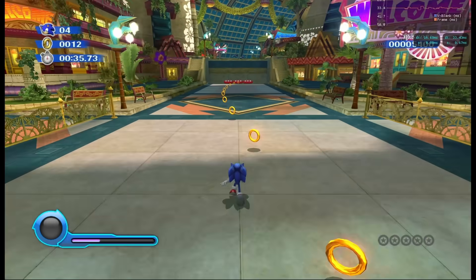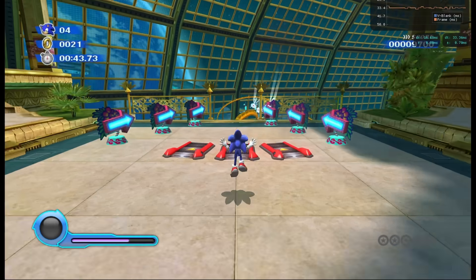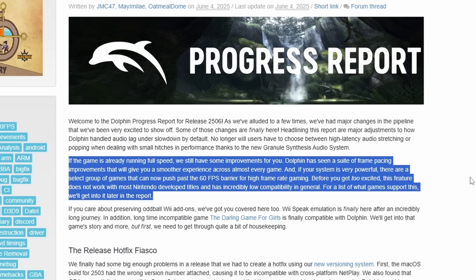Apparently anisotropic filtering was something that was not actually yet working in Dolphin, at least according to their notes. I'm going to go over each of these use cases specifically and talk about how each is going to improve things and why it is a huge deal for Dolphin. They do an entire progress report on 2506, so I'll leave a link in the description below. This is a very fundamental improvement — these are major changes in how the emulator actually works. The frame pacing improvements are probably my favorite, but the audio and anisotropic filtering are also huge.